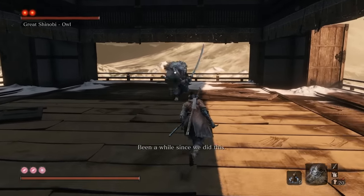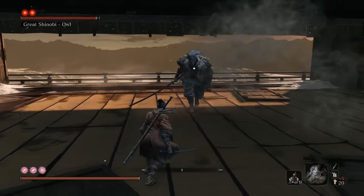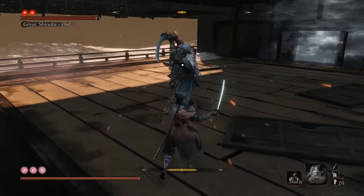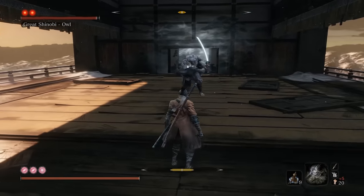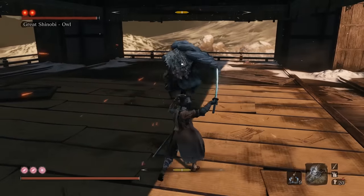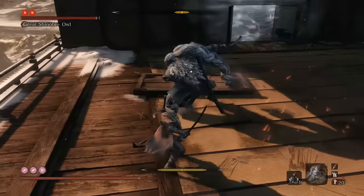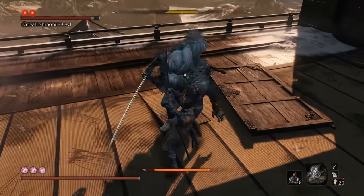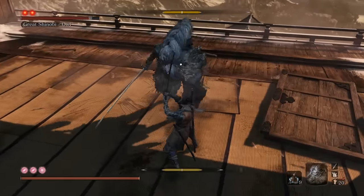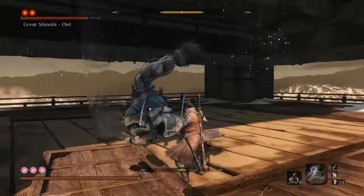In terms of tempo, this fight is going to be very similar to what we had with Genichiro or Lady Butterfly — it's going to be all about aggression, especially in phase one where we're looking for a posture kill. You want to be aiming to get perfect deflects and doing counter hits. The way to tell a normal deflect versus a perfect: you hear a clang versus just a dull sound, and on a perfect deflect you'll notice almost a circular pattern that comes off of it. To do it very quickly, it's just L1, R1, very fast.